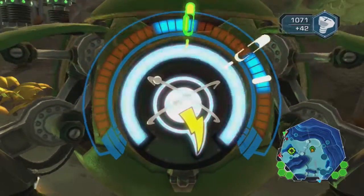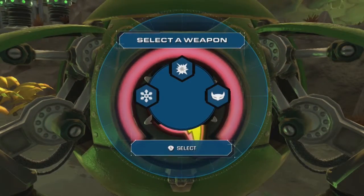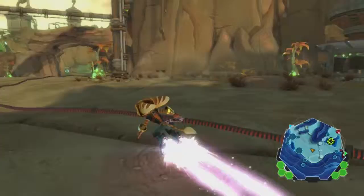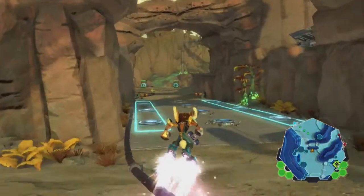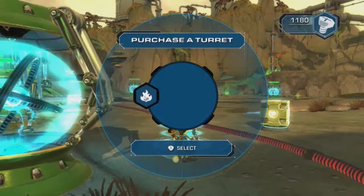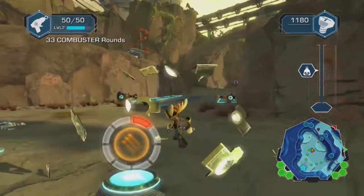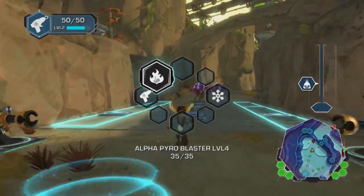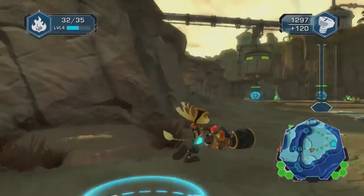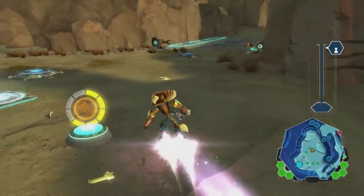We're going to get the Cryo Shot because that's what the turrets are weak against. Now we go back to the base again, and we want to start placing turrets. But I've got to defeat more enemies or find hidden crates. Here's why you get the Pyro Blaster — these things are incredibly weak to fire. Which doesn't explain why the Combustor is so pathetic against them, because technically a Combustor is fire. Strictly speaking that should be fire incarnate, but there we are.